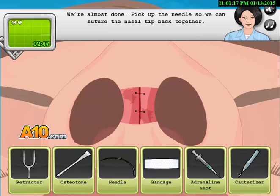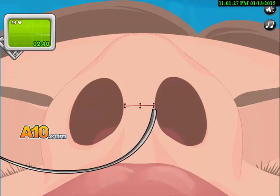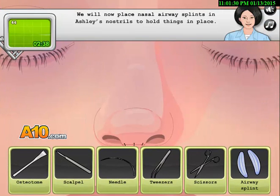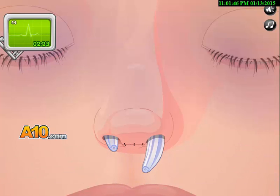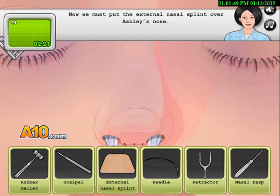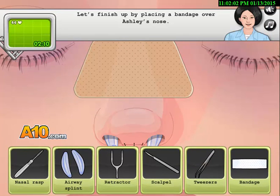Pick up the needle so we can suture the nasal tip — there it is. I am a really good doctor! We can now place the nasal airway splints. We must put the external nasal splint over the patient's nose. There you go. Let's finish up by placing a bandage over the nose.